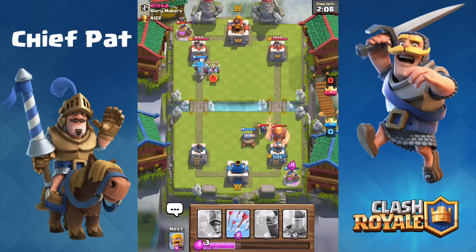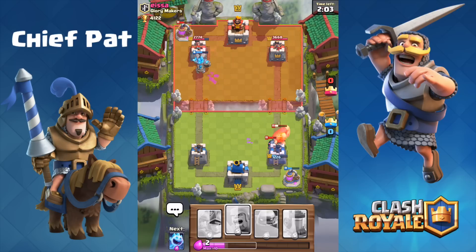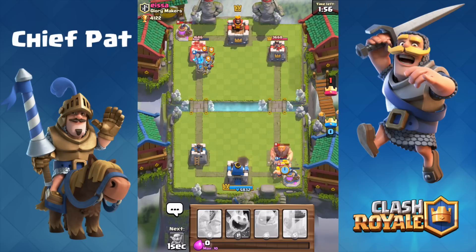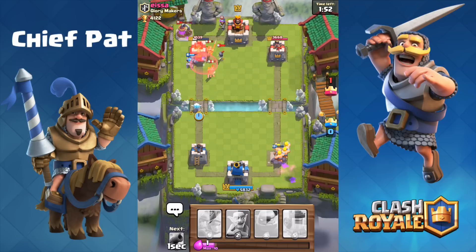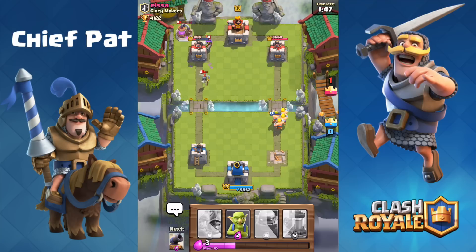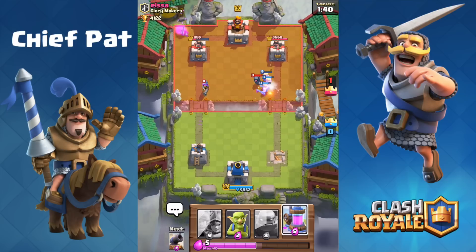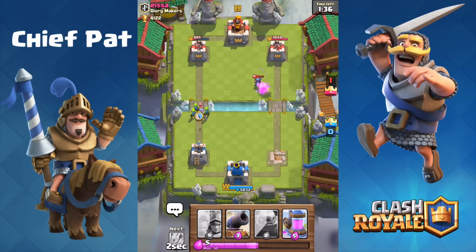Things aren't going too hot at the start — my Goblins are focusing on the Giant, which is 100% my fault. I'm going to end up losing the right-hand tower; there's nothing I can do about it due to those misplays. His Mini PEKKA and Giant get close to my Elixir Collector, so I save it. The Ice Spirit play was honestly poor — I was desperate for some return on that investment. I followed up my Golem with nothing except Arrows and definitely paid the price.